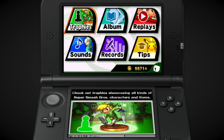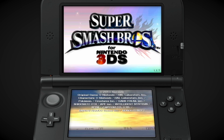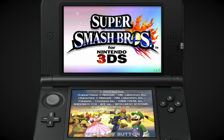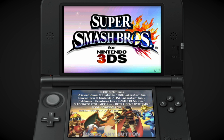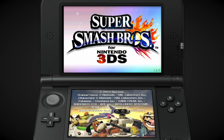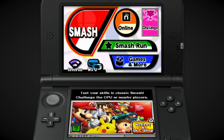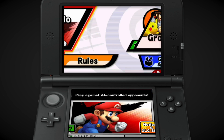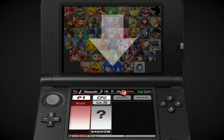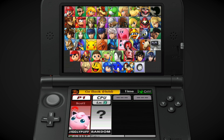I was worried my save data wouldn't be here after that update, but I believe it's all here. It's a little odd because it doesn't show the unlockable characters at first — but there they are. It just doesn't have the DLC downloaded. No DLC, but it has the unlockables, which is fun.